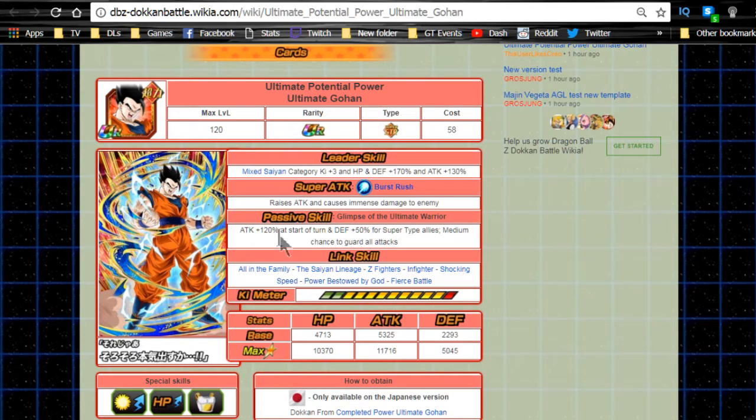Now the passives are where I screwed up. Glimpse of the Ultimate Warrior is Attack +120 at the start of the turn and Defense +50 for Super Type allies - not Super Saiyans as I said. So you're getting Defense +170 from the leader and Defense +50 from the passive. I don't understand how you're going to die with this team. Cards with really good defense getting the same Ki orb type are going to be regenerating. HP regeneration with same orb types is a mathematical equation based on defense - the higher the defense, the more HP you recover.